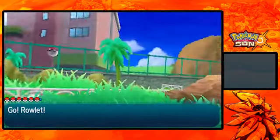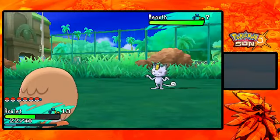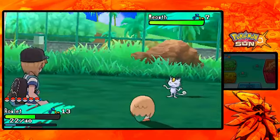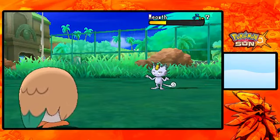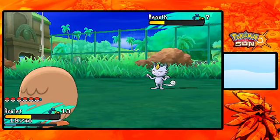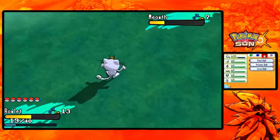Hey! Alolan Meowth! We'll catch this thing - why not? We'll go for Leafage, and we got that Quick Claw to activate. Not sure if that really matters, but whatever. It didn't die, that's a good thing. We'll throw a Pokeball - I'm not going to be wasting any of my Great Balls until we get to a little later in the game. I just bought the Pokeballs and at this point you really don't need Great Balls.